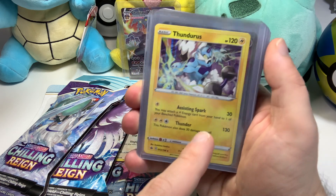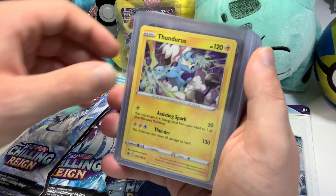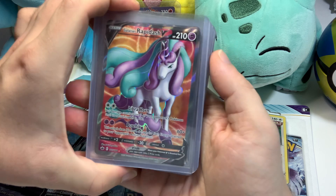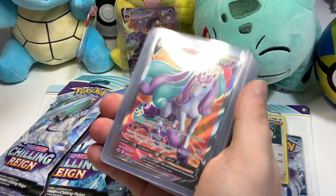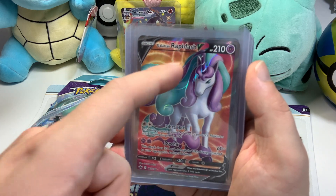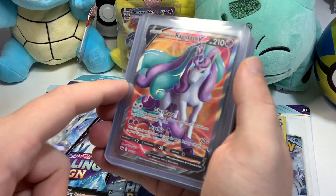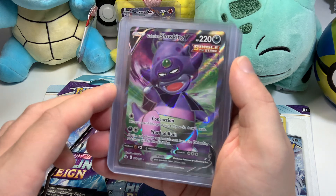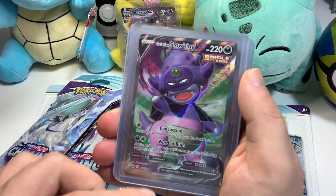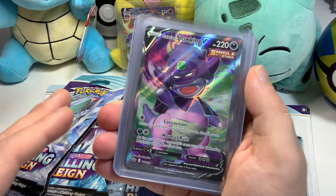Oh yeah, the Galarian Rapidash — my girlfriend actually pulled this card. This card is gorgeous. I have so many duplicates of other full arts and this is my first Galarian Rapidash. Look at the colors, how it sparkles, the flaming lines, the flowing mane — this is one of the better full art artworks. And the Galarian Slow King V — this is also my only one. Look how that shines! Somebody was telling me they pulled the alternate art version. I haven't even opened a single alternate art yet — hopefully I can turn that luck around.